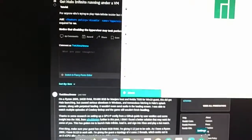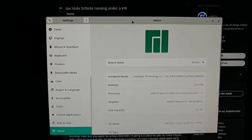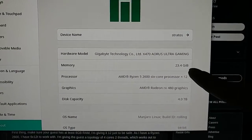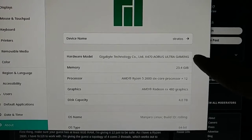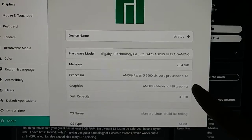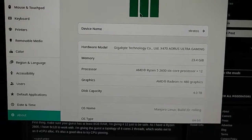In my particular case, I am working with a Manjaro installation with 24 gigabytes of memory, a Ryzen 5 2600 on a Gigabyte X470 Aorus Gaming motherboard, and an AMD RX 480 for my host GPU.